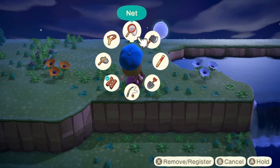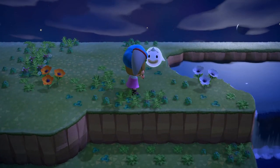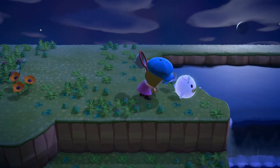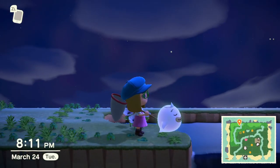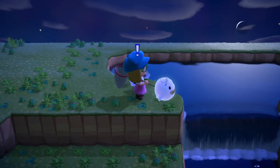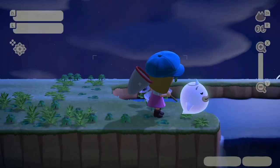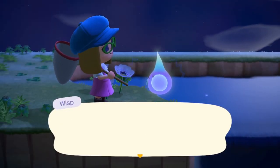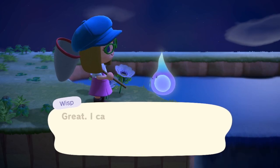Once you see the Wisp and interact with it, instead of you getting scared, it gets scared of you. It turns into a weird-looking ghost shape because it loses all its spirits. You need to collect all the spirits and bring them back to get a reward. It's basically a fetch quest which you can repeat each night.